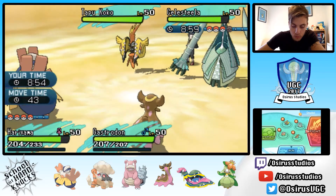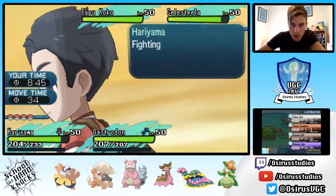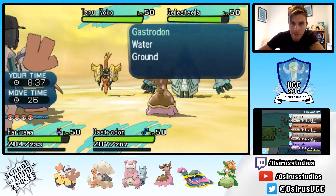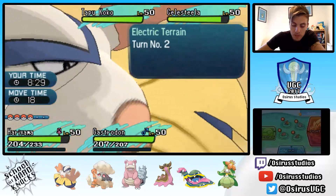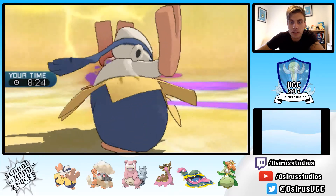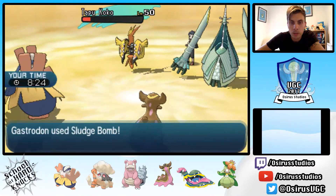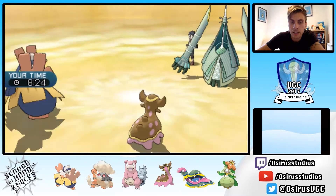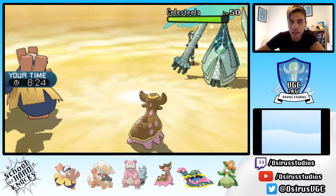Hariyama gets Leech Seeded and Tapu Koko goes for Thunderbolt — the Gastrodon switch helps us out a lot there. We've got two Trick Room turns left. I'm tempted to double into Tapu Koko with Sludge Bomb and Poison Jab. No Protect from Tapu Koko — we get the Poison Jab off, just shy of the KO, but Gastrodon finishes Tapu Koko. This really takes out the other biggest threat to Slowbro for when Trick Room resets, and we can bring Torkoal in to finish off Celesteela.